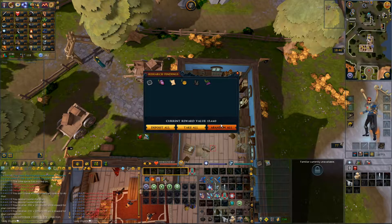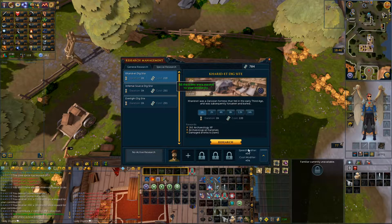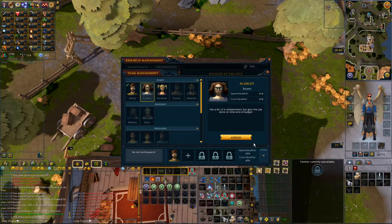Why would I abandon all? I guess I don't have storage space, that's why I would abandon. Anyway, I'm going to take all of it. I have more researchers now, so let me put everybody on my team.